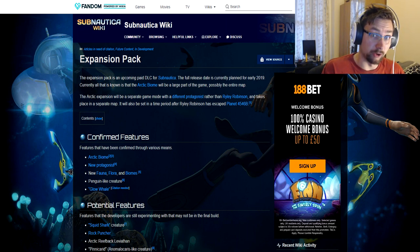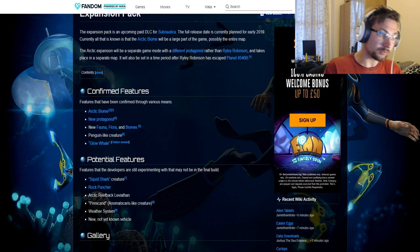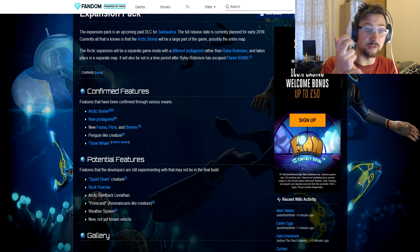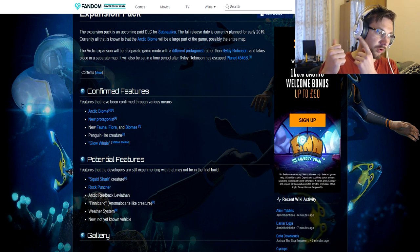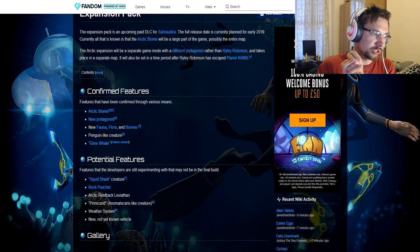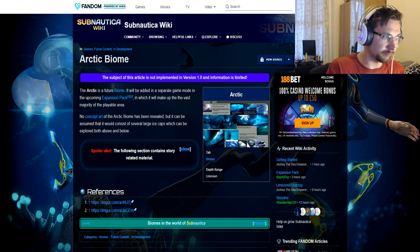So, confirmed features: what they confirmed and what will be in the Arctic update or expansion pack. Arctic Biome, new protagonist — female — new fauna, flora, and biomes. Penguin-like creatures and glow whale. We will check them all out.